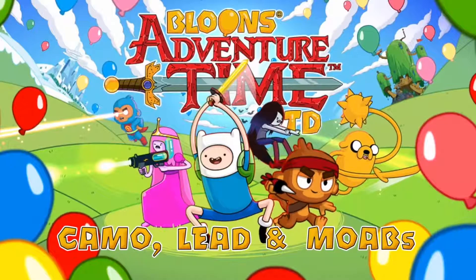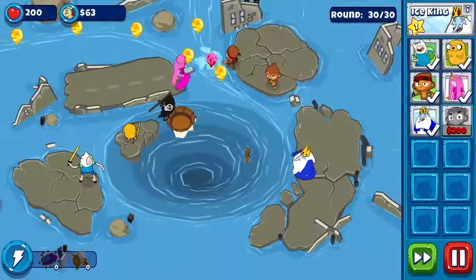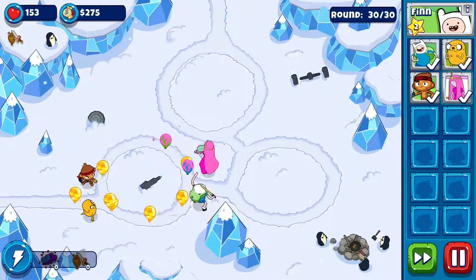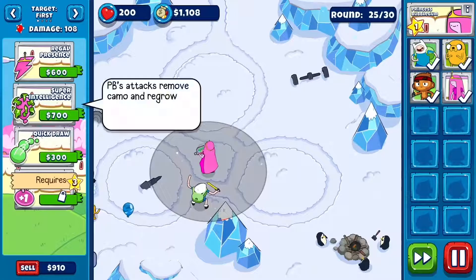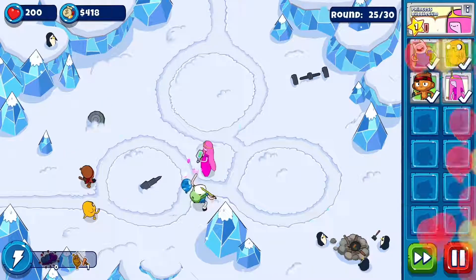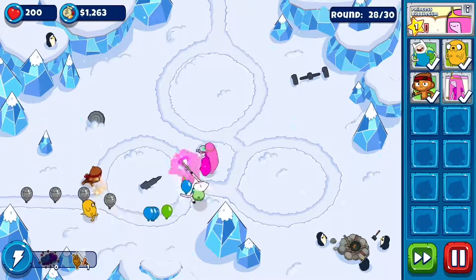Dealing with camo, lead, and Moabs. As the game gets harder, you'll need to be prepared for many different types of bloons. First up, camouflage bloons. These sneaky bloons are invisible to some characters, which means you'll need to unlock the required upgrade to pop them. Some good options are Max's Enhanced Range, Ice King's Wizard Eyes, or Princess Bubblegum's Super Intelligence, which actually strips the camo layer from the bloon, allowing other characters to target it. Next, lead bloons. These have a hard metal outside layer which can't be pierced by a dart or sword, so you'll have to make upgrades to take them down.